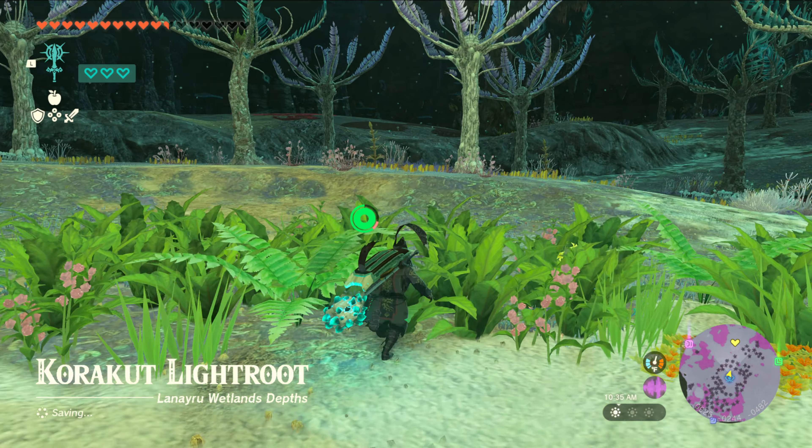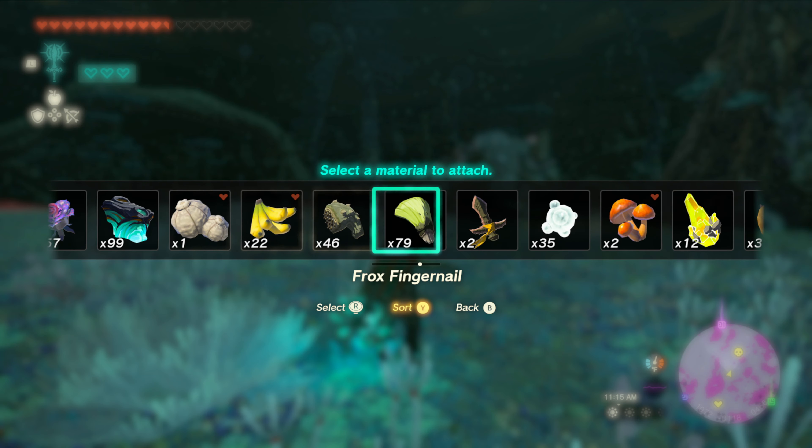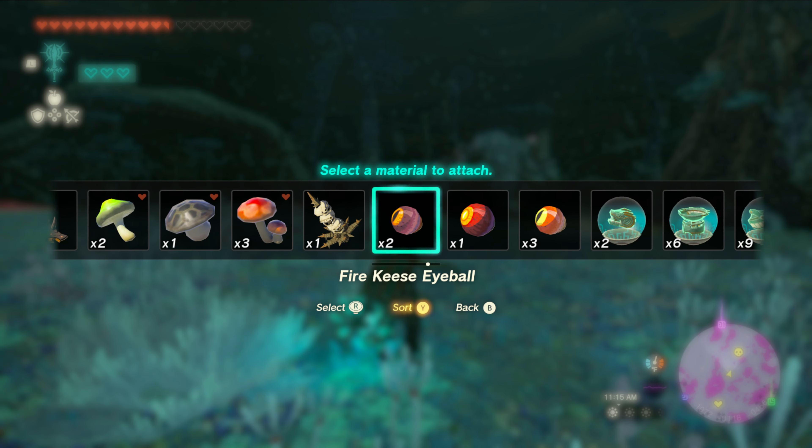Ah yeah, so there he is. So you got the normal frox, the obsidian ones which are a little bit tough, and then these blue ones. I'm glad I checked - I don't have my bow ready. Let's go. What am I going to hit him with? I need some keese eyes to help me out initially with the headshots. Okay here we go, I got three - well five if I really need them.